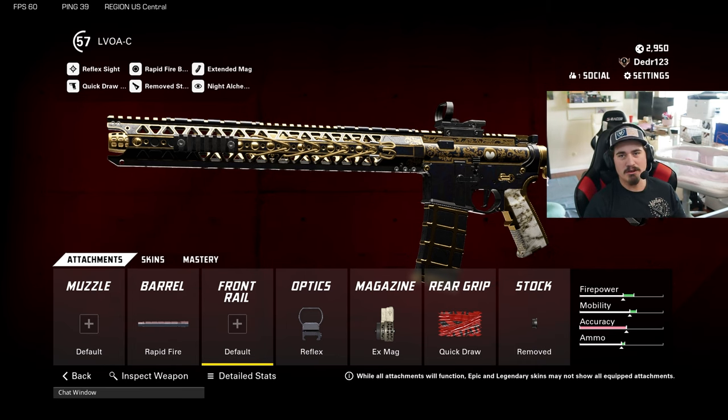I threw a heavy barrel on it to counter the recoil, but the heavy barrel actually dramatically increased the time to kill — much longer than just having a rapid fire barrel. The second time I tried adding a muzzle booster with the rapid fire barrel, there was no difference in the time to kill. So instead of wasting that muzzle booster and increasing the recoil, I just kept the rapid fire barrel and put that attachment slot somewhere else.